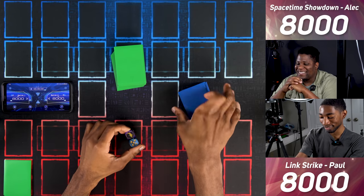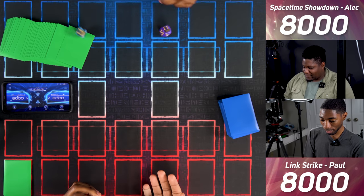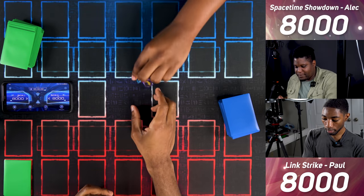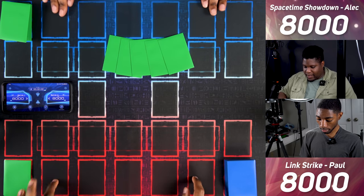We're hopping into the duel — Link Strike Starter Deck versus the Pendulum Starter Deck. We roll to see who goes first — a nine versus a five, so the Link Strike player takes the first move. We're doing Pendulum Zones here and here.